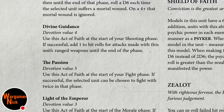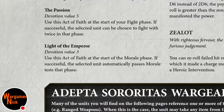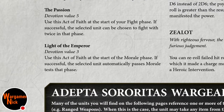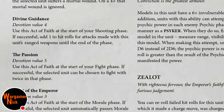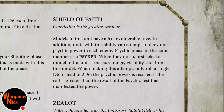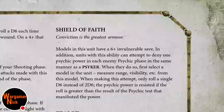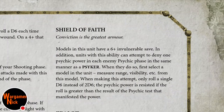The Passion: use this Act of Faith at the start of your fight phase - if successful, the selected unit can be chosen to fight twice in that phase. Light of the Emperor is a five, so that's not likely to happen often - about 60% of the time it's going to fail. Use this in the morale phase - if you want to keep them alive you can really annoy your enemy.